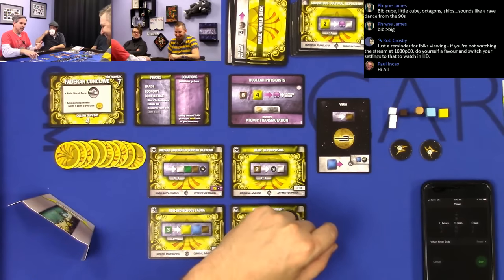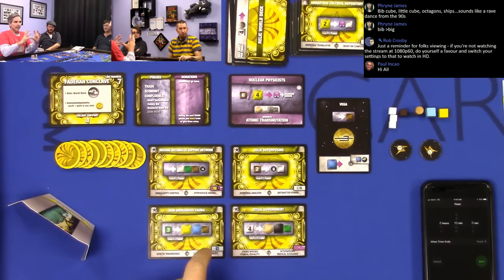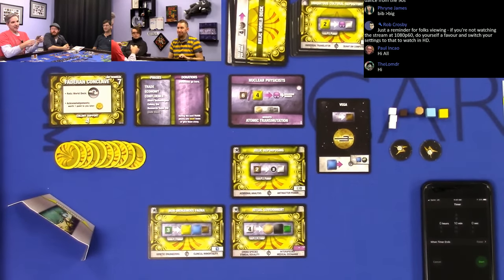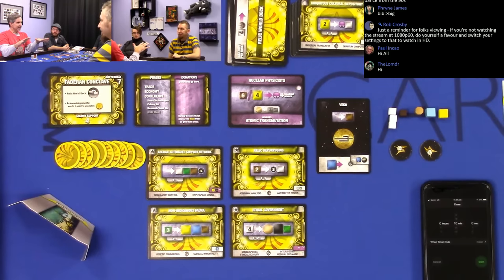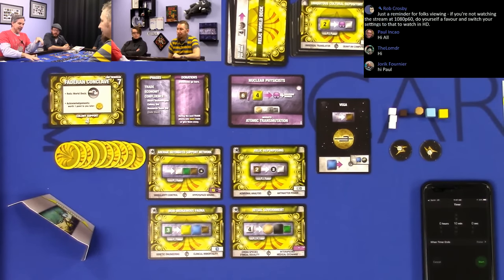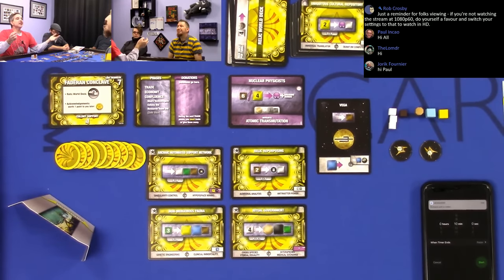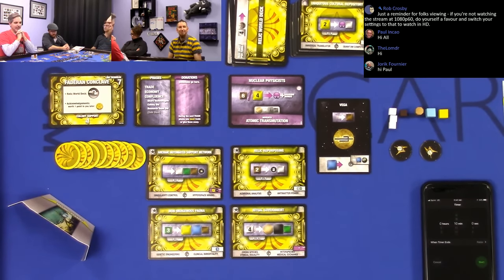You can also trade your converters. Edward's got those four converters, and during the game he'll make more. The cool thing about trading converters is you give it to someone for payment, but you only get it for this turn — at the end of the turn you get your converter back. The advice is: if you have converters you're not using, look for a player that can use them — i.e., they have the resources — and just get something for it. Give it to them and say, give me one of the things you produce from it.